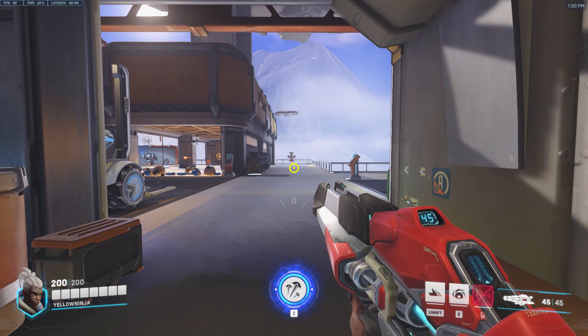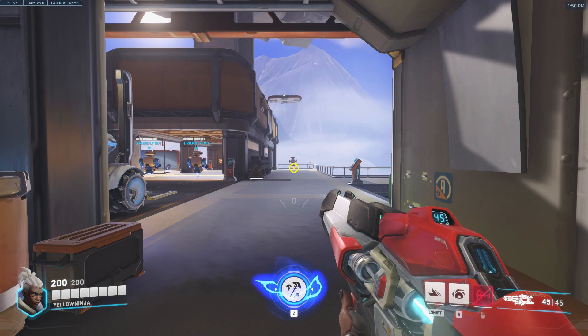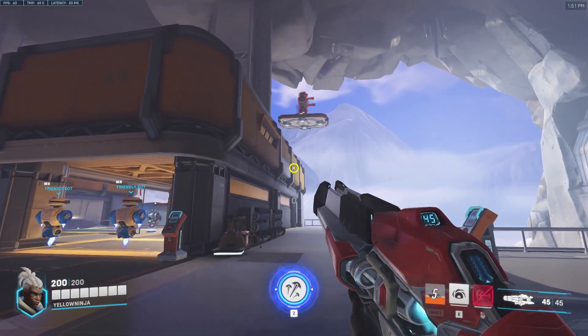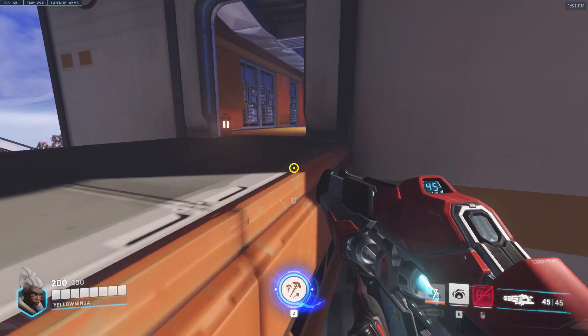Sojourn's first ability on a 7-second cooldown is Power Slide, where upon activation you slide 16 meters in the targeted direction. If you jump while Power Slide is active, your jump height is boosted massively. Here's the normal slide, and one more time showing off that bonus jump height to get to high ground.